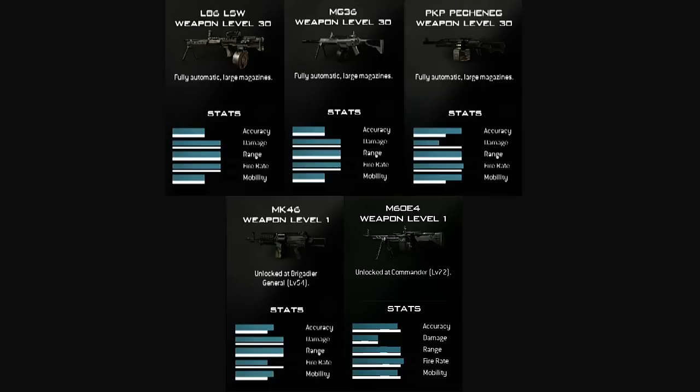The final weapon that you unlock at level 72 is going to be the M60E4. I don't know a lot about guns, so maybe you guys can let me know what the difference between the M60s are. This version has high accuracy, low damage, and then super high range, fire rate, and mobility. The one in Black Ops was the opposite — it had high accuracy, high damage, and a super low fire rate. Maybe you guys can tell me why one was high damage, low fire rate, and the other was low damage, high fire rate. Maybe it's just the difference between Infinity Ward and Treyarch. I have no idea.